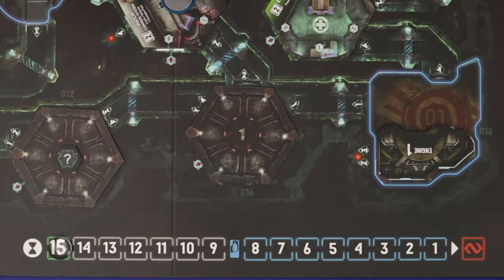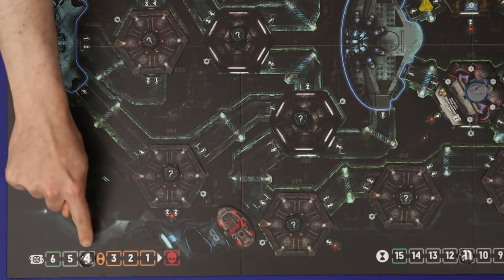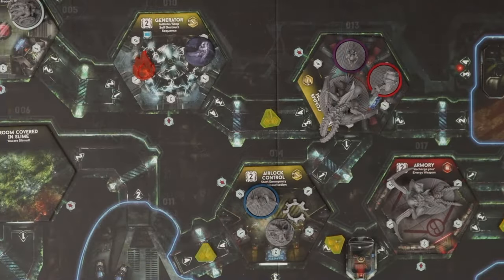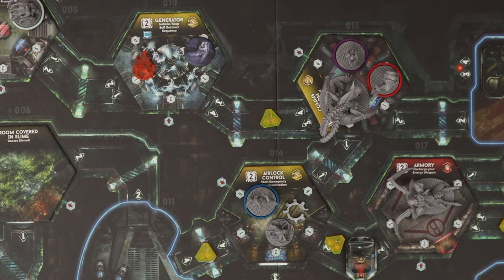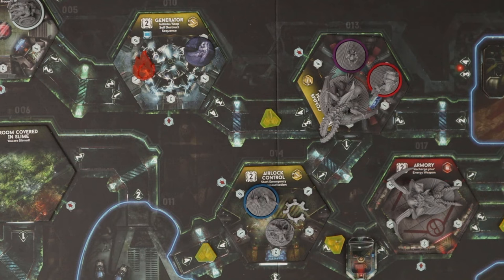To start each event phase, advance the time track, and if self-destruct is active advance that as well. If either track reaches the end, the game is over. Next, each intruder sharing a room with at least one character attacks one character — targeting the character with fewer cards in hand, or earlier in turn order if tied.